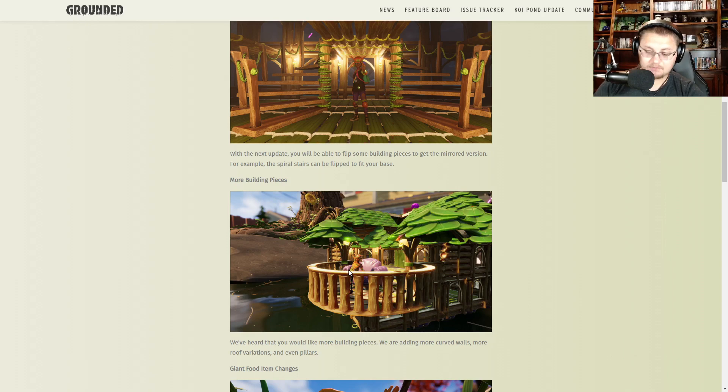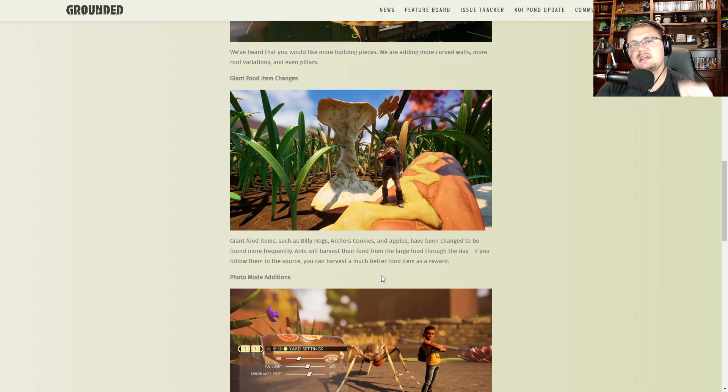The next thing I want to talk about is getting yourself a lot of storage for new food. They are putting giant food items like the Billy Hog's Archer Cookies and apples all over the backyard — not just in one or two places. With your Tier 2 axe you'll be able to go out and harvest way more of these, so having more storage is important. Warning: keep these food item chests up high, two or three levels above ground level, otherwise ants in the backyard will come looking for your food and break into your house to take it out of your chests.